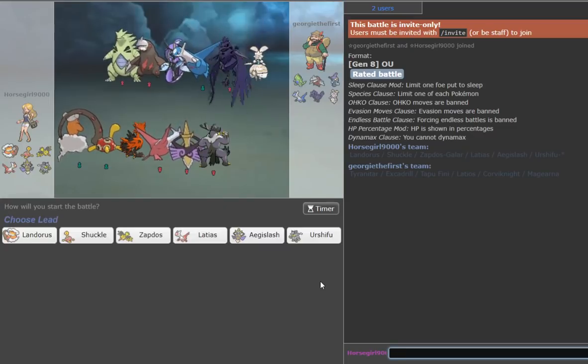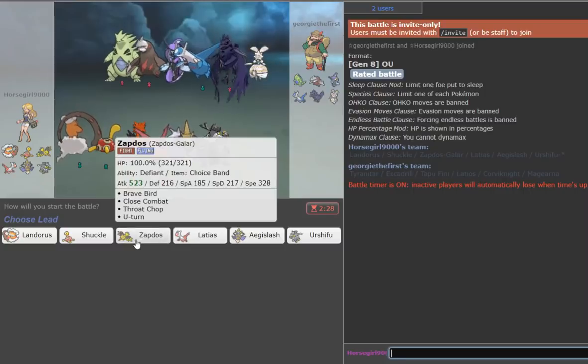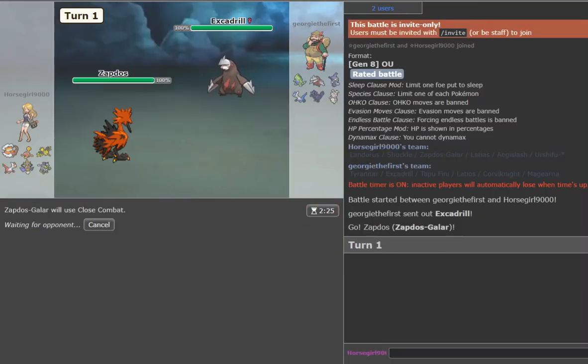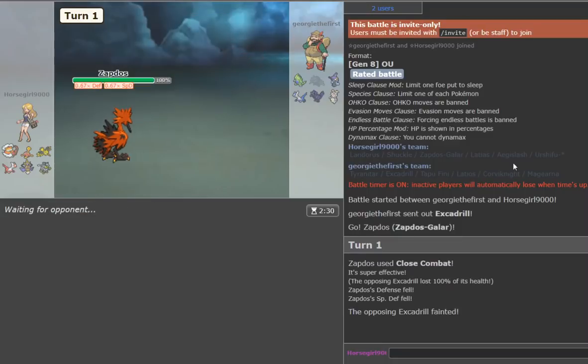We're going to give this one more game against Georgie the first — not the second, not the zeroth, but the first Georgie. I've got to beat the original Georgie — this seems hard, I don't think I've ever seen a powerful Georgie before. He's gone Ferrothorn. I'm just going to Close Combat — I really want to break it here, but I'm scared he'll go Corviknight and mid-ground it. He just stayed in — let it die.